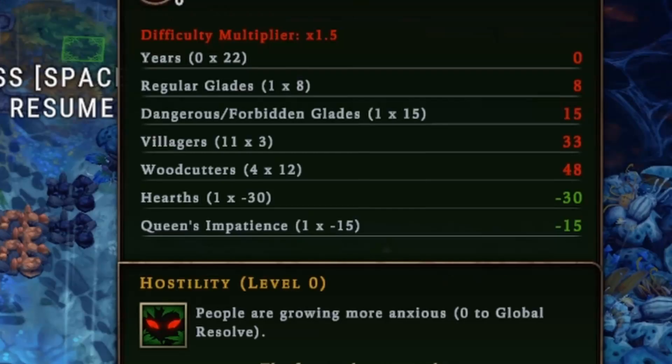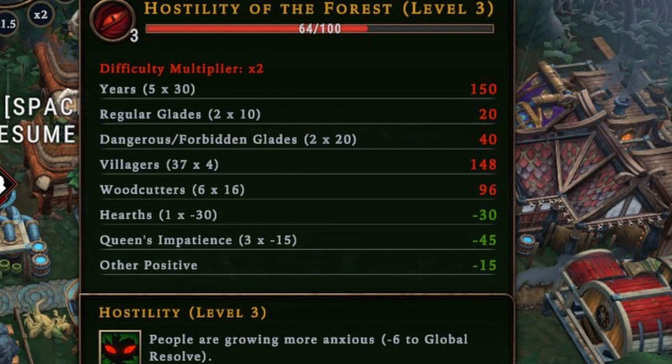The hostility meter goes up and down dependent on several factors — the lower it is, the better. It represents the overall hostility of the land, and the higher it goes, the more severe the storm will be. Some of the ways it increases are how long your settlement has been in existence, how many woodcutters are active, the amount of glades you've opened, and your overall hearth level and artifacts.